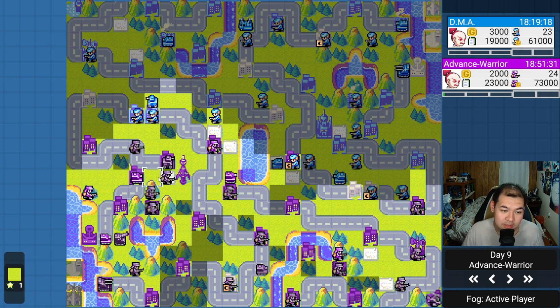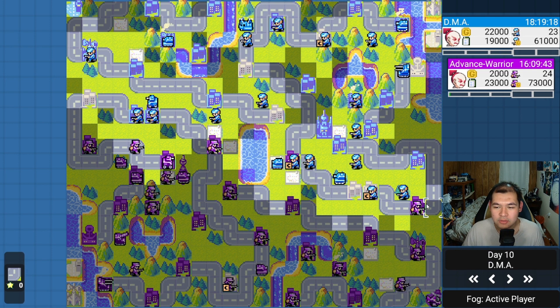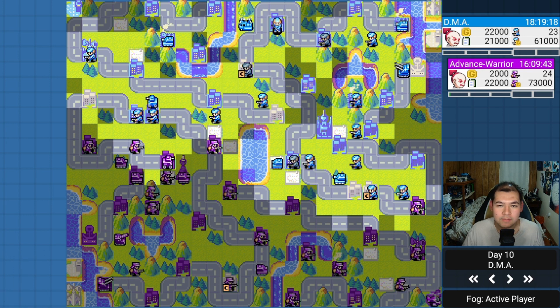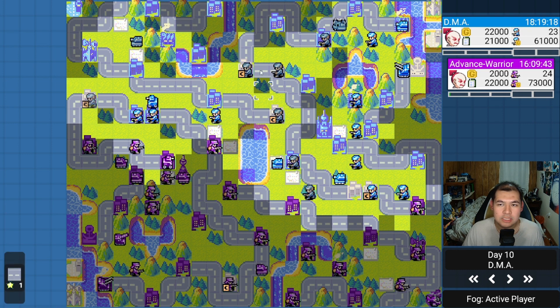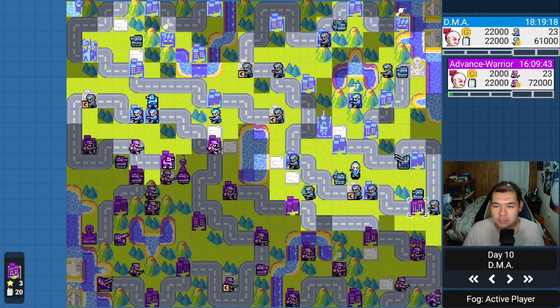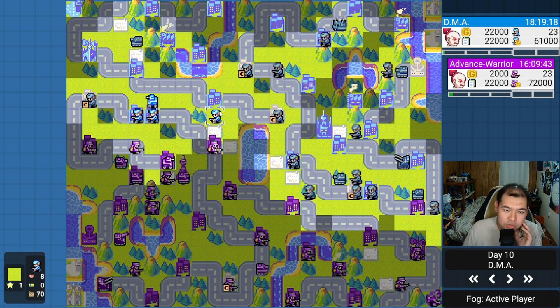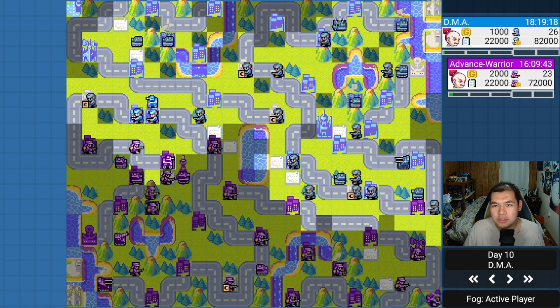DMA gets the attack on the silo and captures that property. Out of the six cities, to be balanced I should have three and DMA three. I finally get the city and comm tower, plus two more cities. The artillery is slowly moving up. I build an anti-air since my airport is now online. The logic checks out. With the artillery I'm making a slow, methodical push, defending the city and moving units to the side.